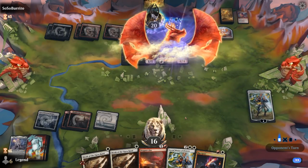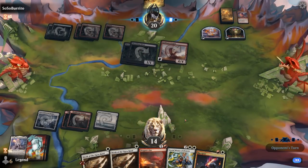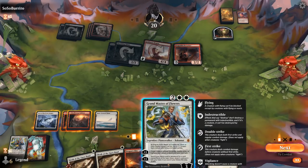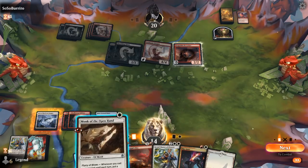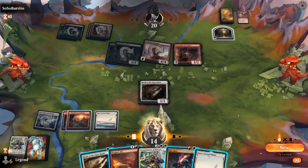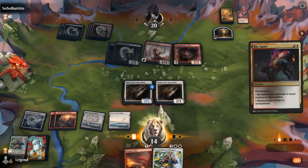Goldspan Dragon is going to take out our first Grandmaster. We'd love to draw one of our dragons to enable Dragon's Fire. Grandmaster can shut down Goldspan, but we also need to deal with the Berserker before it makes any treasure tokens. The play is going to be double Monk of the Open Hand and then Rip Apart, keeping instant-speed Dragon's Fire for later.